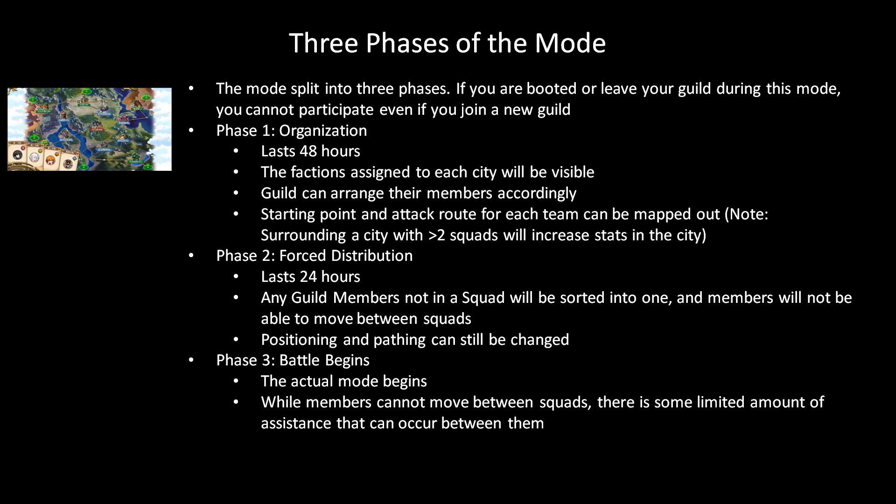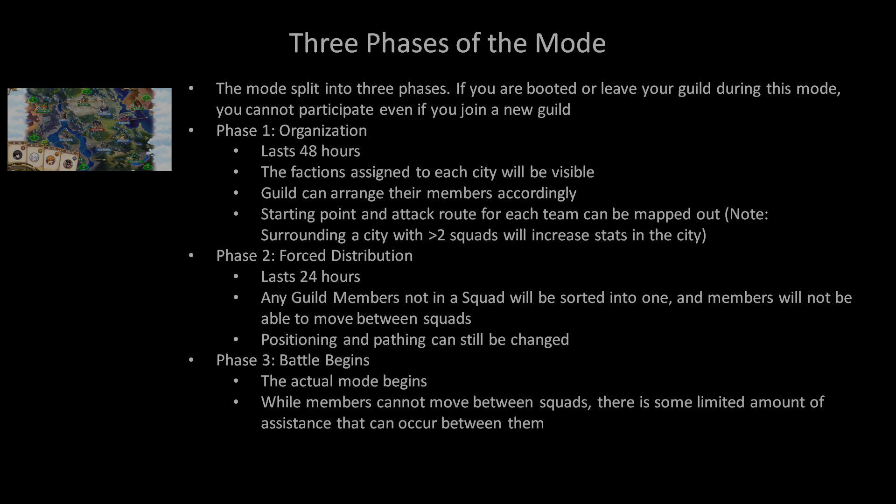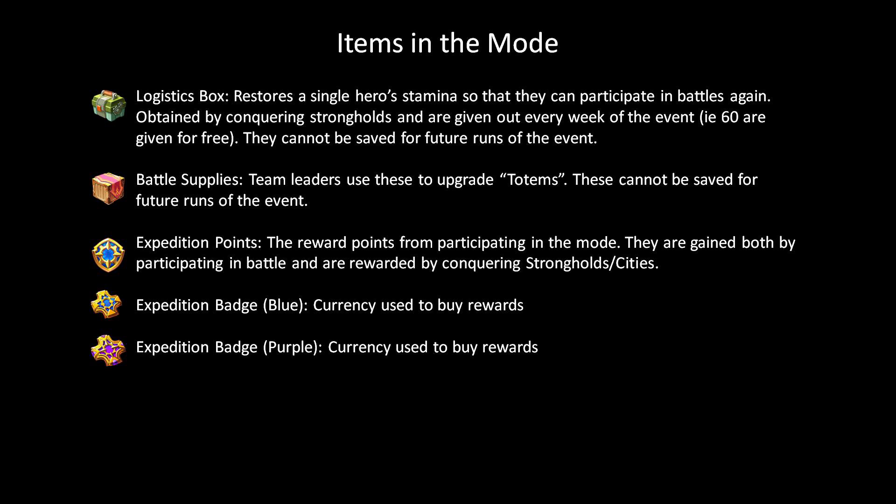Before we go any further, I want to talk about the new items introduced in this mode. First you have the green logistics box. This restores a single hero's stamina so they can start participating in battles again. These green logistic boxes are one of the most important items to ration in this mode. You can obtain more of them by conquering strongholds, but they're also given out for free each week of the event. Next we have wooden boxes called battle supplies. These are an item only used by team leaders and they use it to upgrade totems. Both the logistic boxes and the battle supplies cannot be saved for future runs of the event, so don't feel like you need to hoard them. Next we have expedition points — not actually an item, but more the points you earn while playing the mode. You obtain them by participating in battles yourself and they're also rewarded to the entire guild anytime you conquer a stronghold or city. Finally you have expedition badges, which come in blue and purple and are the actual currency you use to buy rewards.